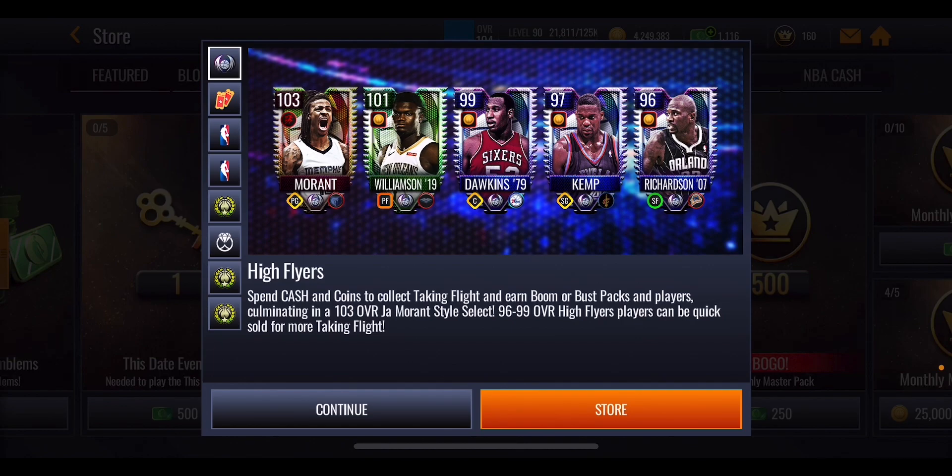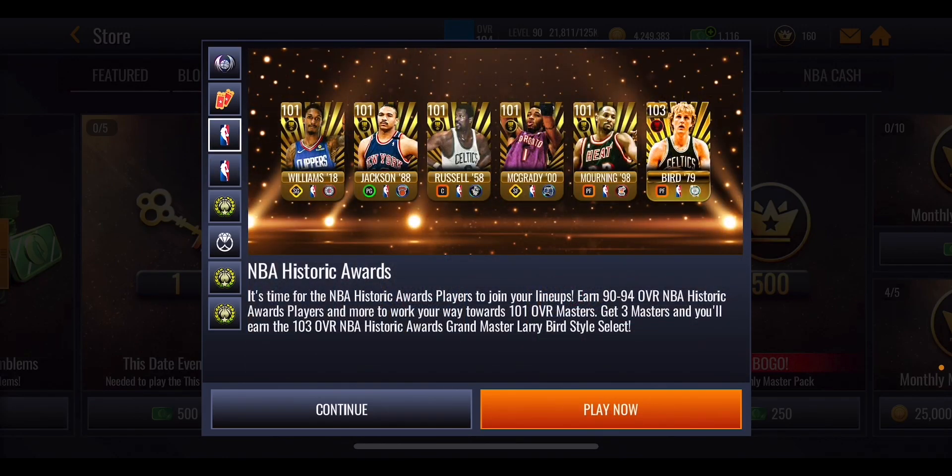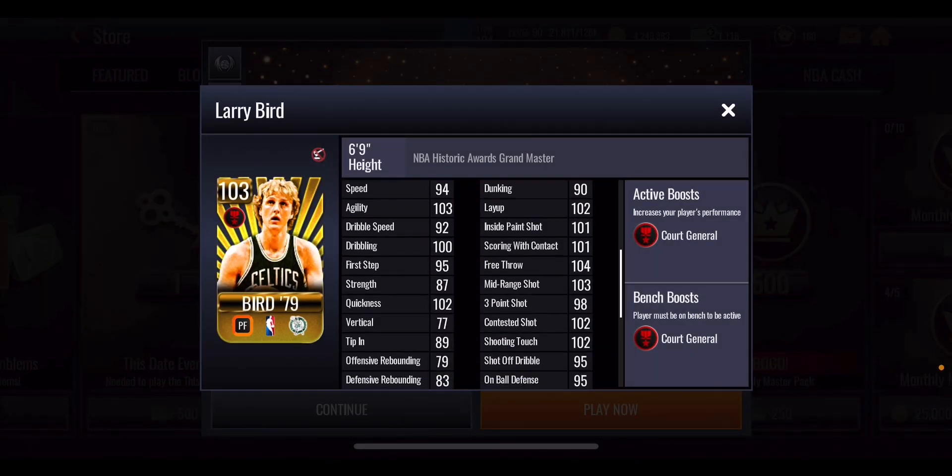Hopefully that sums up how you can get these masters really quickly and for free. Make sure to quick sell cards you don't need, as it helps you progress through achievements. Log in to grab that boomer bust pack dropping tomorrow and every other day after in this promo — you get extra taking flight points if you don't pull a player. Alongside this, the NBA historic awards promo is also running. Check out the 103 Larry Bird gameplay video in the bottom left corner. Peace!